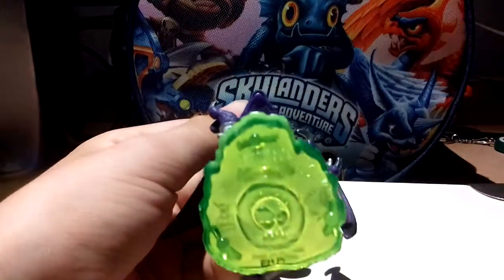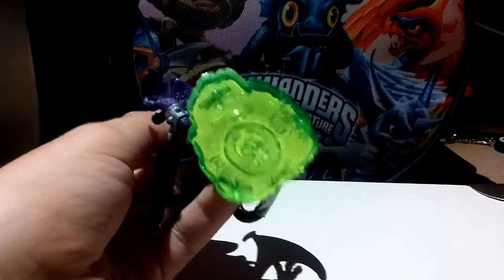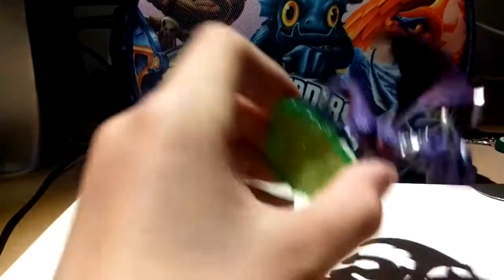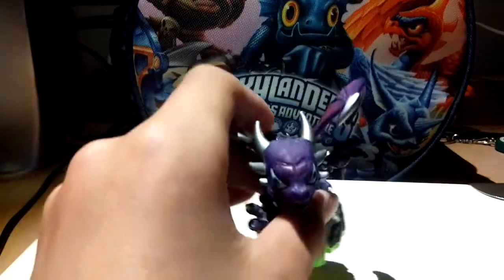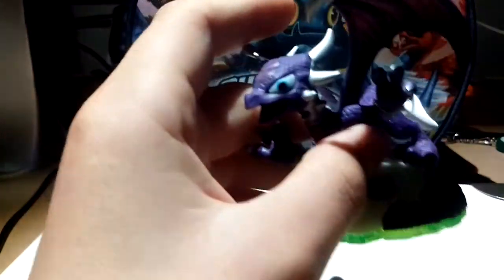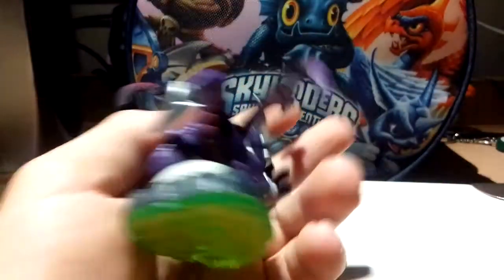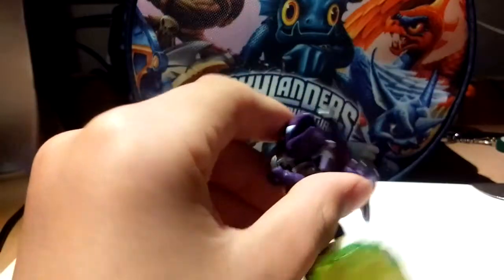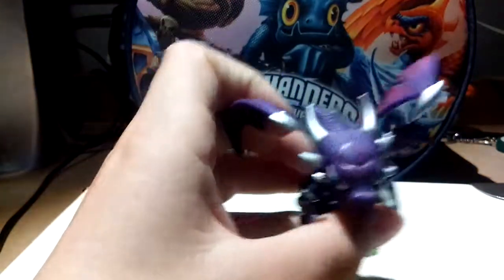She's an undead. You can only see the code or something — the entire bottom's transparent. She's one of the undead from Spyro's Adventure, she's got a cool metal punk vibe. She's a purple dragon, and you can see on her forehead she has that marking.